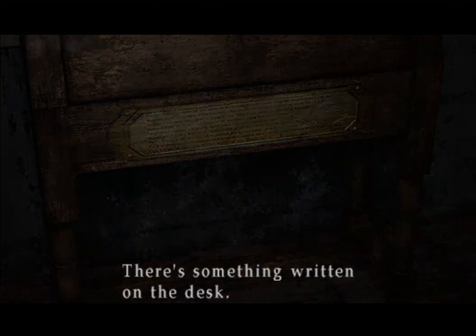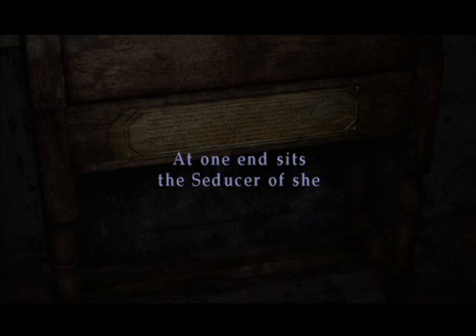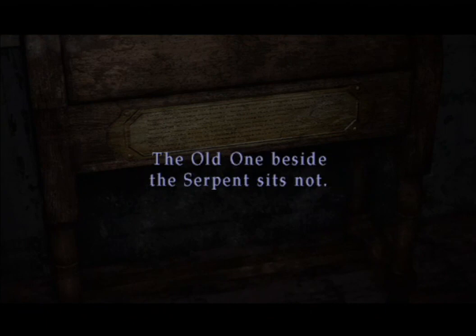There's gotta be something in here — definitely something in here. That's a puzzle if I've ever seen one. Three bright coins in five holes B. At one end sits the seducer of she. The wind from behind the woman doth play. The formless one no lies furthest from they. I hate this already. The old one besides the serpent sits not.